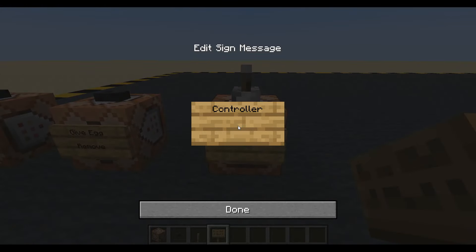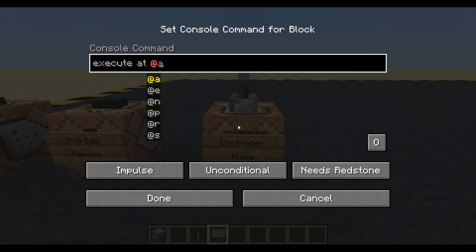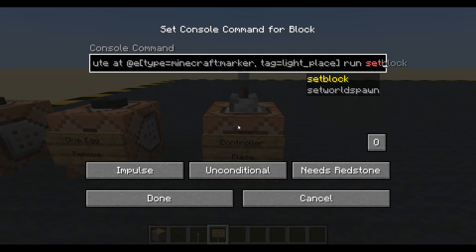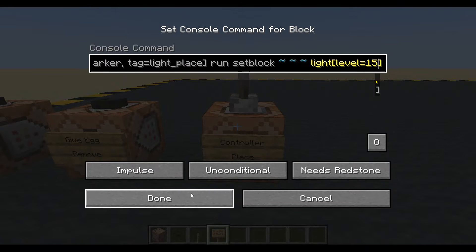Let's have a controller to place. First thing I'm going to do is execute at any entity whose type equals Minecraft marker, tag equals light place. And I'm going to run set block at those coordinates, one of the invisible light blocks, and set its block state level to 15.